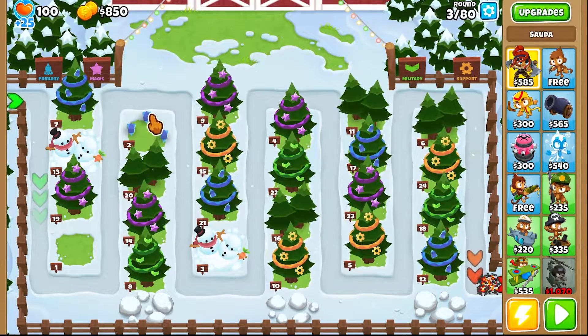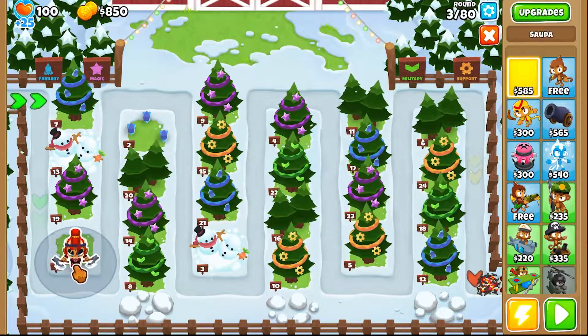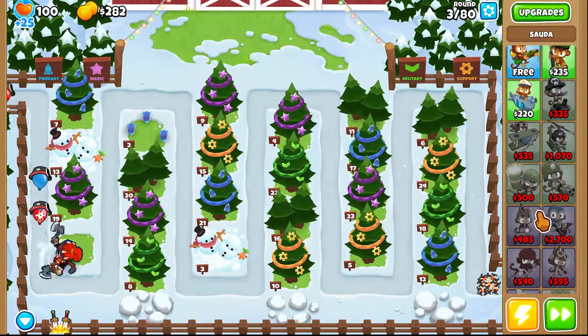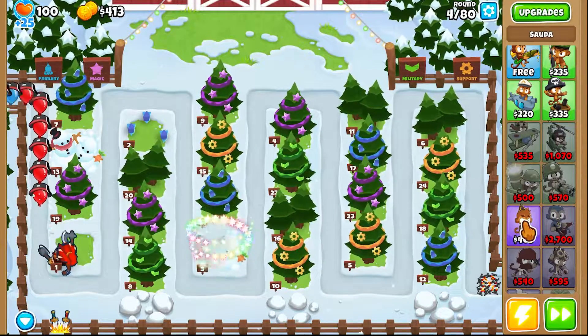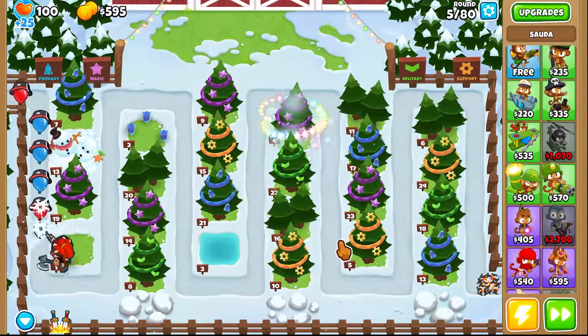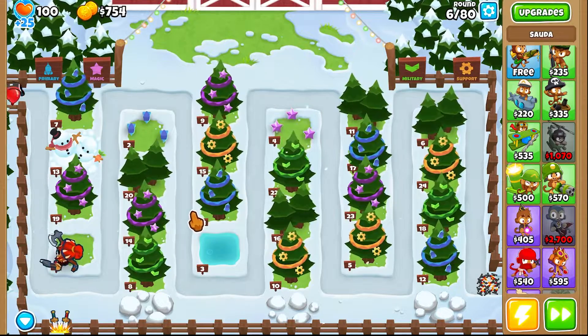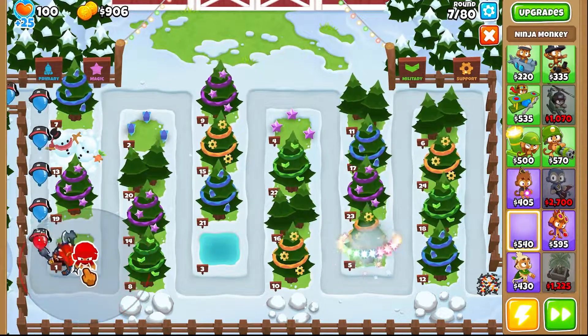Welcome back to a new video. This is a new series, one I've been working on and theorised for a bit but never really got done. This is really spreadsheeting on Excel all of the damage and all of the abilities that each tower has, to really work out what's the best tower, what's the best path, and what's the best cross path for that tier 5.